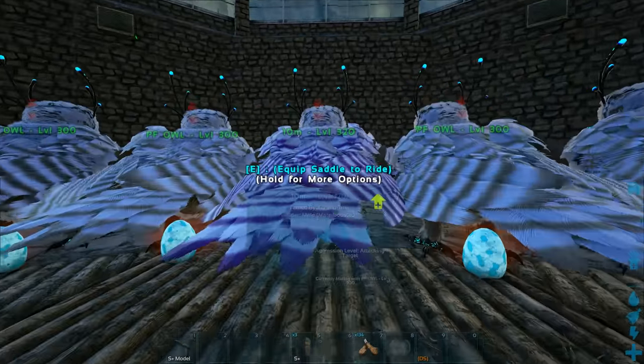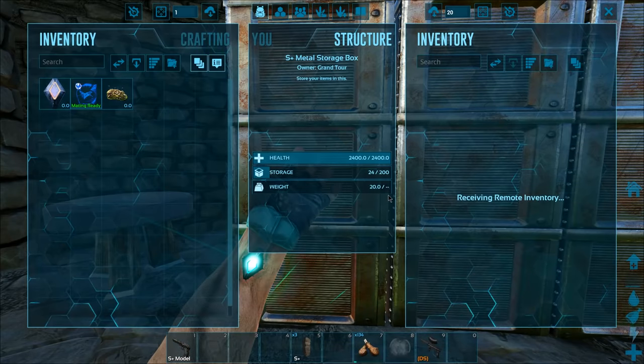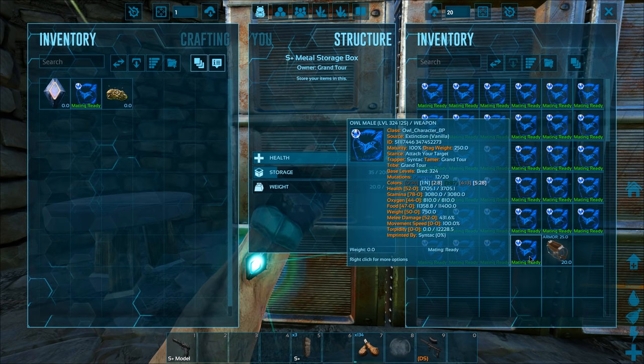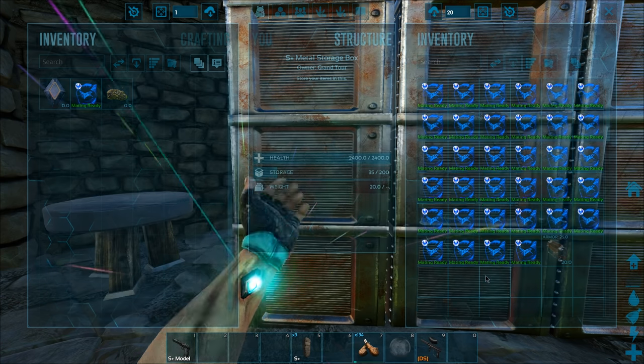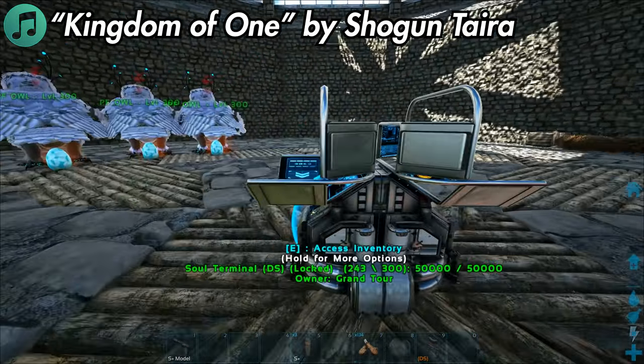For melee, we have 10 stacked mutations, and that's that one over there. I probably actually have maybe an 11th one inside of the thing - I gotta check that. We have our best stack for stamina at 12 so far, and then health is 11. So 10, 11 for health, and then 12 for stamina. Pretty good, actually.